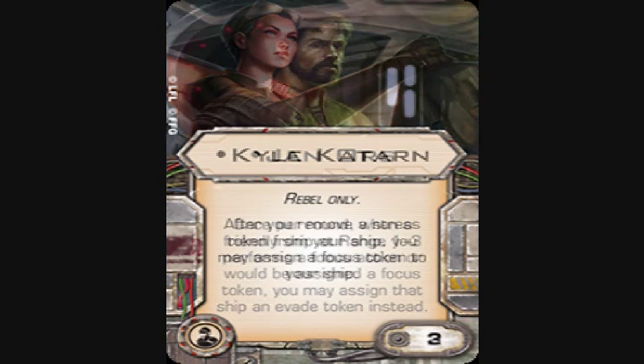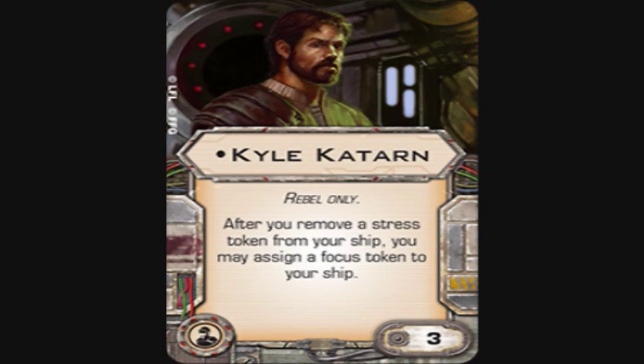Next is Kyle Katarn crew — Rebel only, three points. After you remove a stress token from your ship, you may assign a focus token to your ship. Kyle Katarn is really good on Dash with Push the Limit: push the limit, gain a stress, then when you do your green maneuver you automatically get a focus, so you do another action instead. Makes him very efficient and easy to use. You could also use him on a YT-1300 with Push the Limit, and the designers were probably also looking at Keyan Farlander.